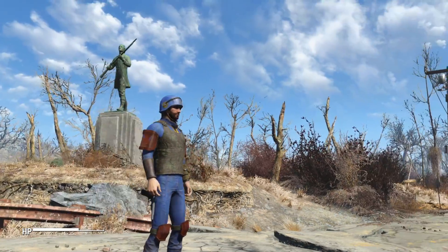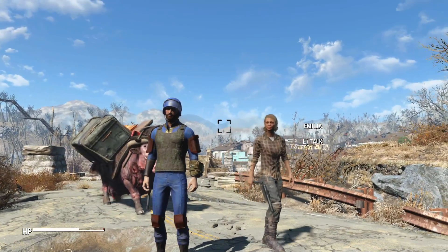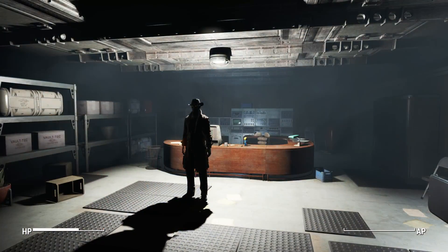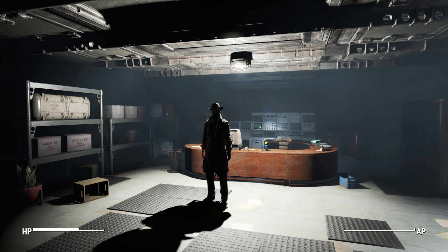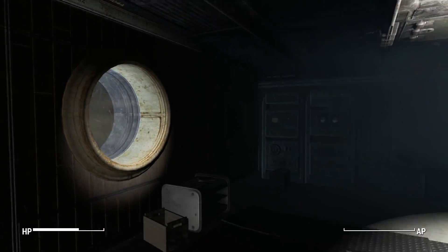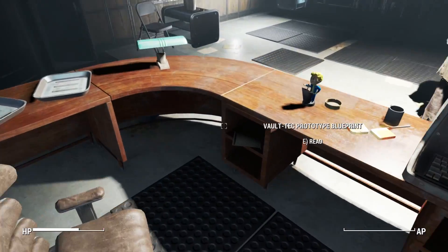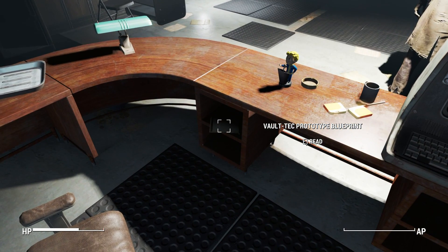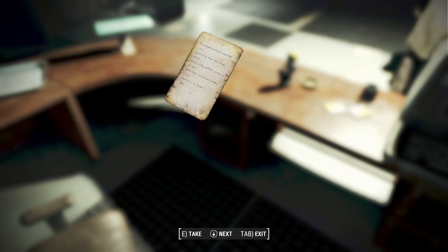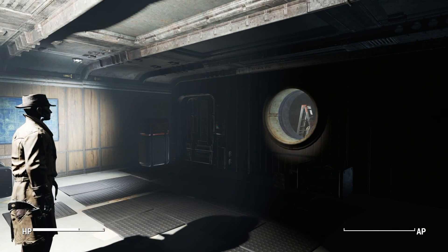Whenever you first put the armor on after retrieving it from that crate, you'll notice it is pretty rusted and beat up. This makes sense because it's been sitting underwater for about 200 years. To obtain the blueprints for upgrading the armor, you need to head over to Vault 114 — where you find Nick Valentine and the trigger men. Head to the overseer's office and at the front desk you will find the Vault-Tec prototype blueprint.